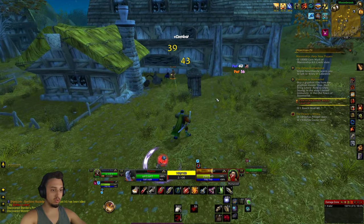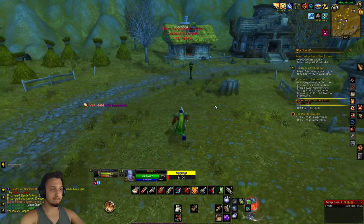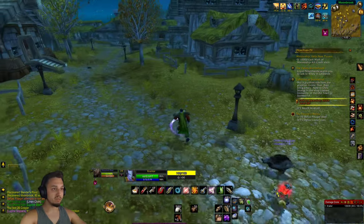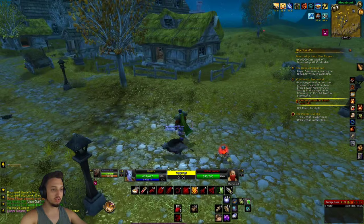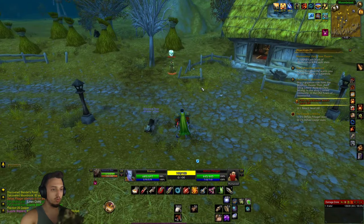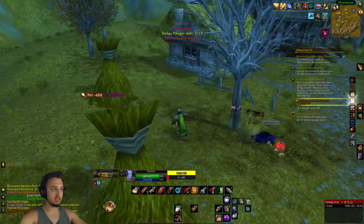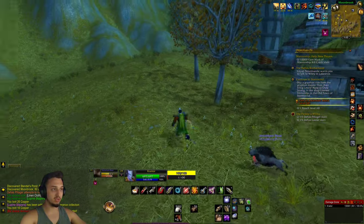We're going to hit him and try to kill him as fast as we can, keeping our head on a swivel. Now we're running right into the center of town — that's exactly what we don't want to do. We've got to stay on the outskirts because if we get spawn-trapped we can't really do anything, especially with casters.